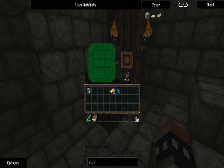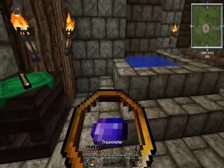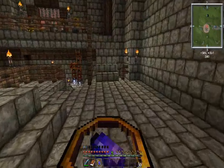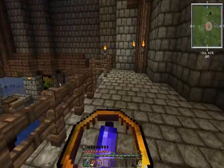Thaumaturk robes also give us a little discount in Vs when we're casting spells. So if I now make the Thaumometer, it will cost me 20 Vs. Now I have my Thaumometer.